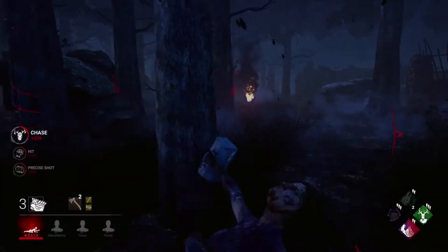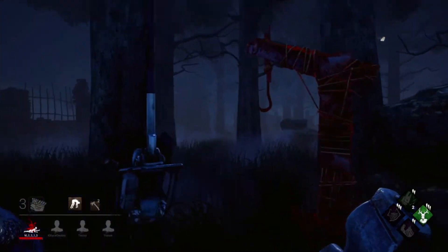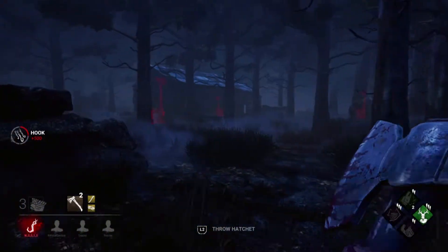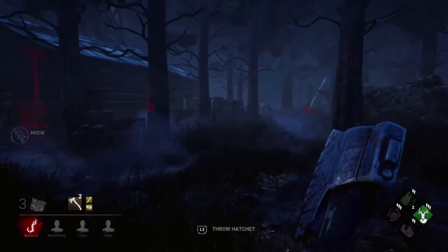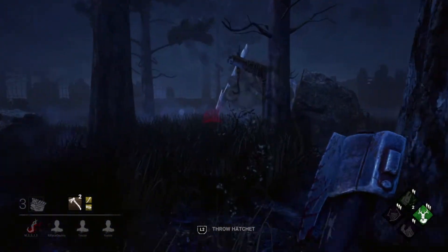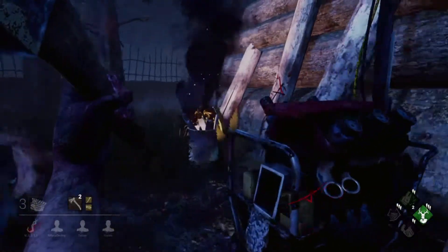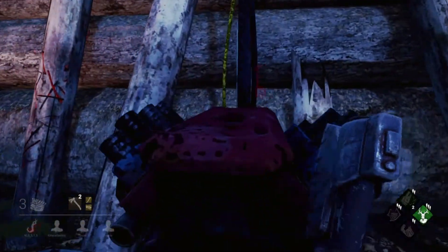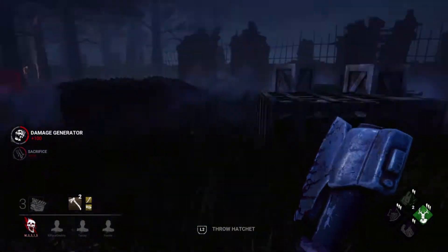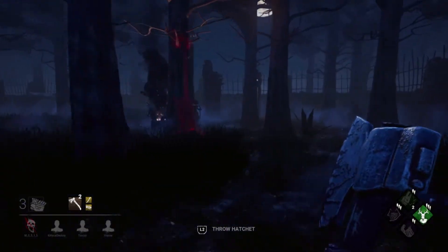They finally got that generator done. And you're dead on hook - which is amazing. I'm really annoyed they got that Hag's Lullaby totem. The beauty of being overly altruistic versus not altruistic at all - both can have a positive effect for the killer. If you're not altruistic, people tend to die on their first hook. If you're overly altruistic, you can just stay near hooks and keep knocking people down.